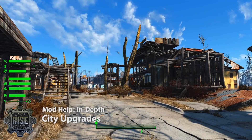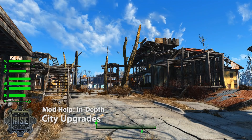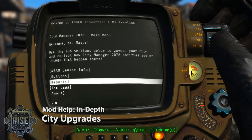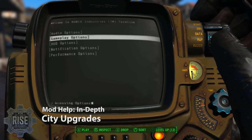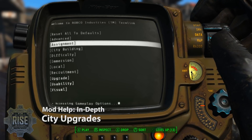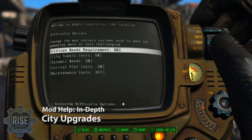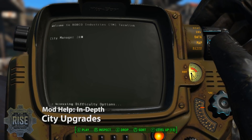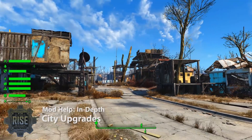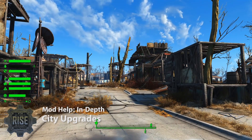If you don't want to deal with the needs of your settlers at all, you can go into the holotape options. Under gameplay options and then difficulty, the citizen needs requirement — you can turn that off. You can also turn it off as a local option, so if you want to keep the citizen needs requirement on in settlements you're handling yourself but turn it off just in the ones that are controlled by the city plan, you can do that. You have lots of options on how you want to play.